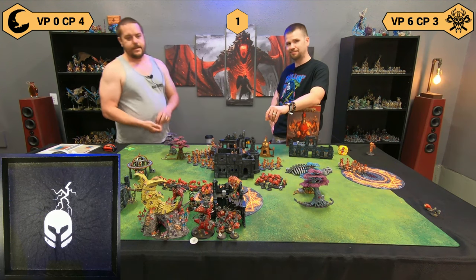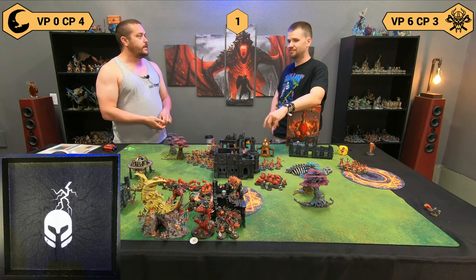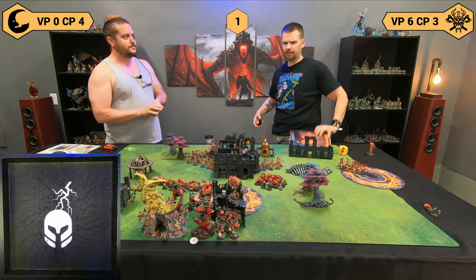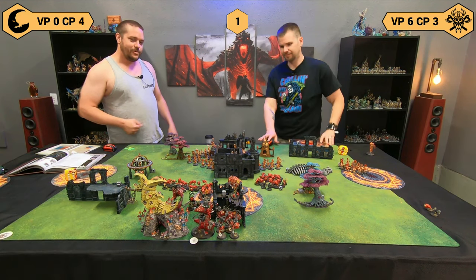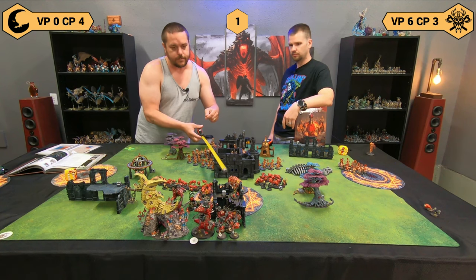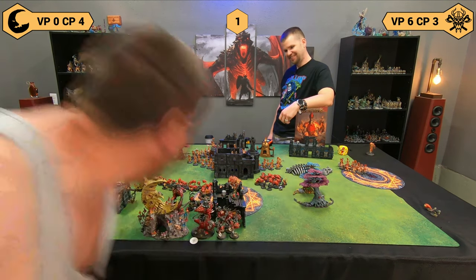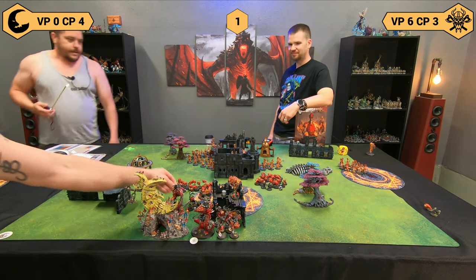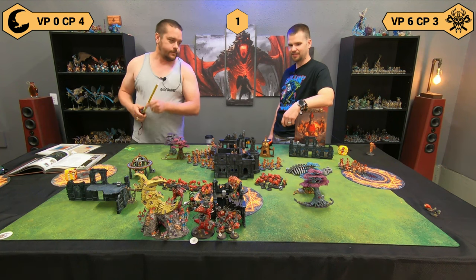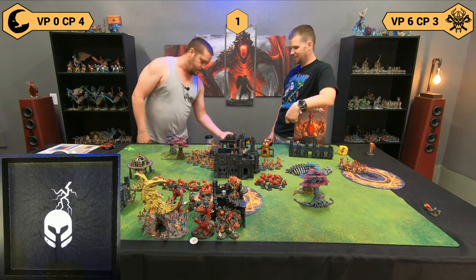The Shroomancer is going to do Fungoid Cloud — makes everything within 12 inches minus one to hit. Goes off on an eight. I'm going to keep my unbind with Scragrot. He's going to fire Jaws of the Bad Moon into the Vulkites — goes off on a three, gets a nine with the bonus. I try to dispel on four-up spell ignore... it goes off. Because my cast was a nine I roll nine dice — on three-ups they take mortals.